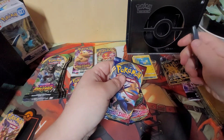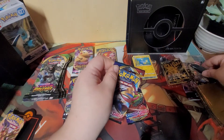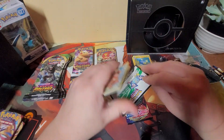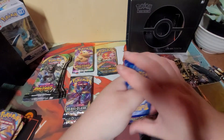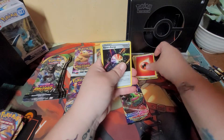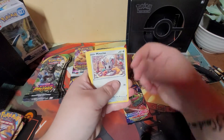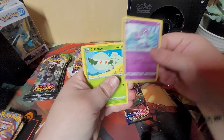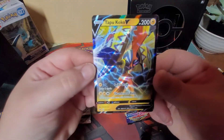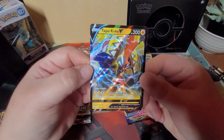I don't even know why I bother trying to rip them open - it doesn't work. I need the little tiny box cutter. Aurora Energy. Galarian Ponyta - look at that cutie. Oh my gosh, love it. Cottonsee. Scorbunny - everyone loves Scorbunny. Hyper Potion. And - guys, check this out. Tapu Koko! How cool is that? I love these cards, they're just so pretty. That's nuts.